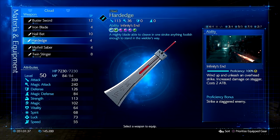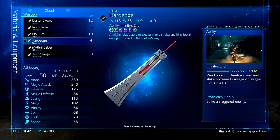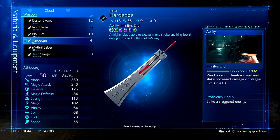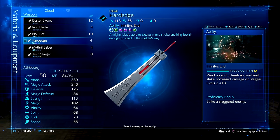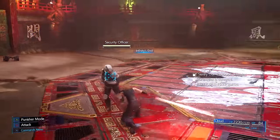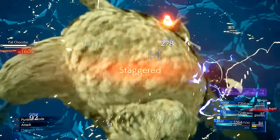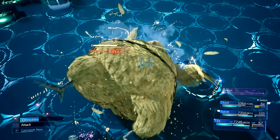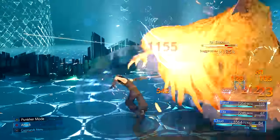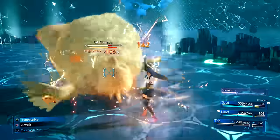And now for the sword Hard Edge, which is actually my favorite weapon in the game. It has insanely high attack power and offers great materia slots. Its magic abilities are not that bad and it comes with one of the coolest but hard to land moves, Infinity's End. This move costs two ATB and has a long startup animation, so most enemies will be able to move out of the way quickly. The only time you want to actually use this is when enemies are staggered and unable to move. You also get bonus damage increase when enemies are staggered. The general setup is to get enemies staggered, then switch to Tifa in order to increase the staggered damage bonus percentage, and then immediately use Infinity's End with Cloud.